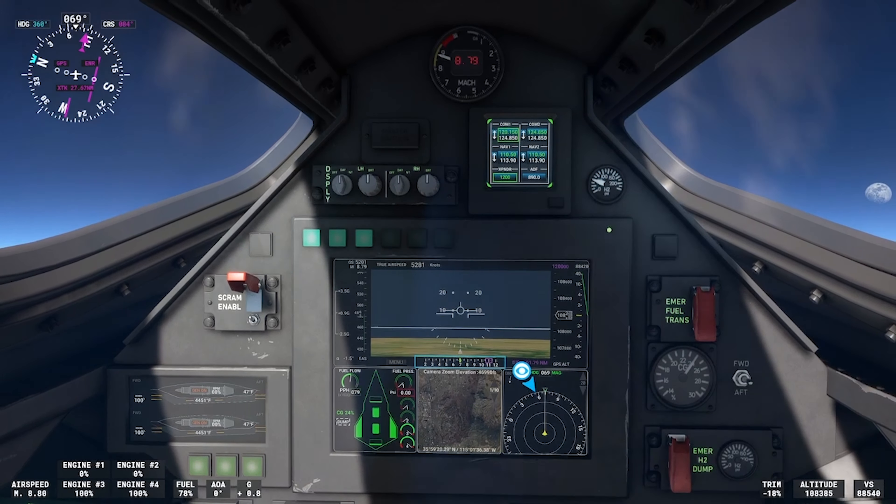I found it really difficult to control the airplane at this height. The elevators don't work well, the ailerons don't work. What would be controlling it — would it have some sort of air shooting out the sides, or would it be the thrust of the exhaust? How would you maneuver it at this height? Let me know — put it in the comments down below.